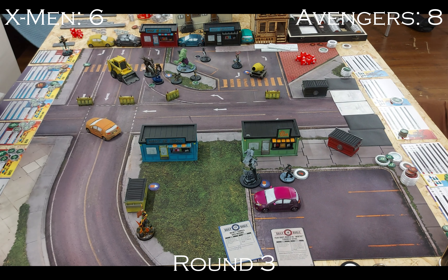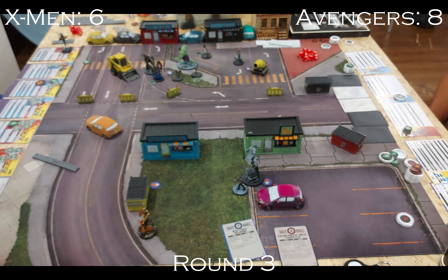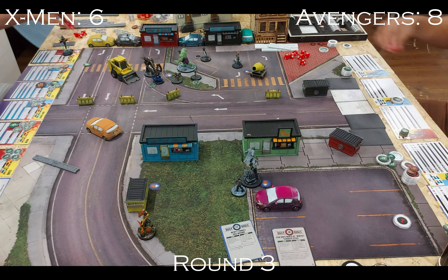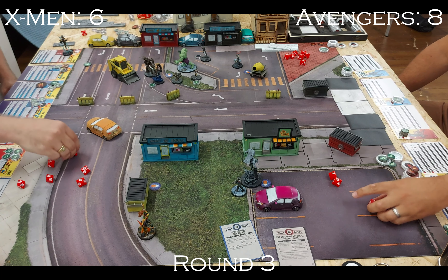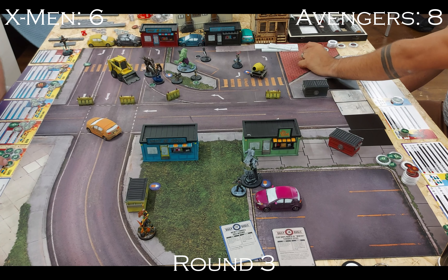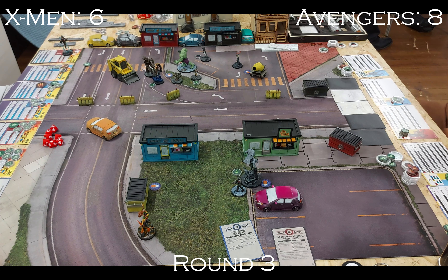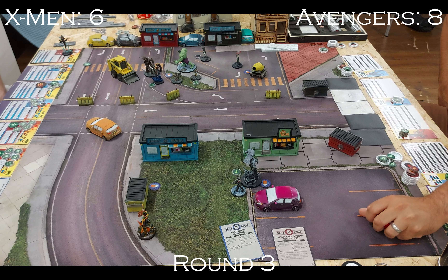Lizard moves, pays to Suplex Bucky, throwing him away so he's off the Infinity objective and close enough to be attacked by Rogue next turn. Lizard then does a standard attack into Bucky for four damage — a reasonable chunk. Steve picks up the nearby hammer and moves into bodyguard range of Hulk, as my opponent is worried Hulk is going to go down very quickly with X-23 and Magik nearby.